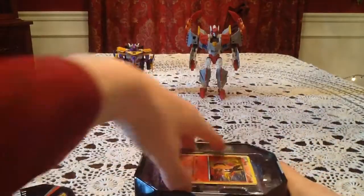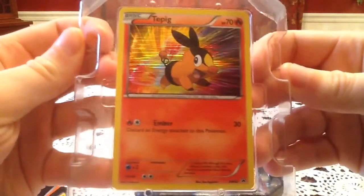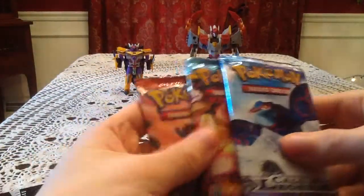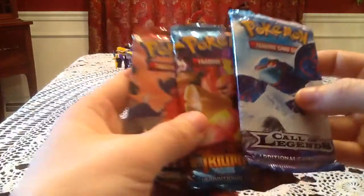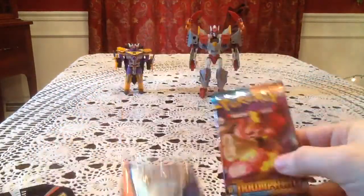Inside we have the Tepig promo card, black and white number two — very nice promo. And inside there are three packs: a Call of Legends pack, a Triumphant pack, and a Supreme Victors pack. I'll go ahead and start with the Triumphant pack.